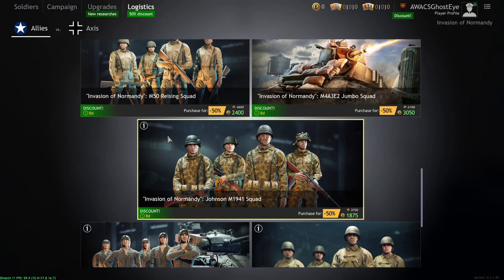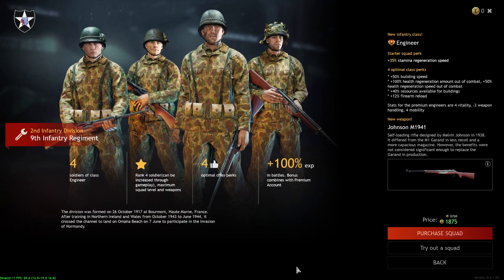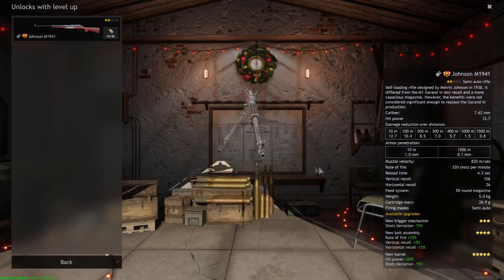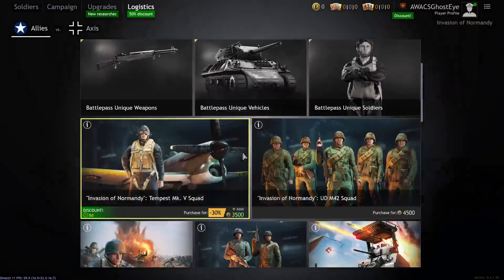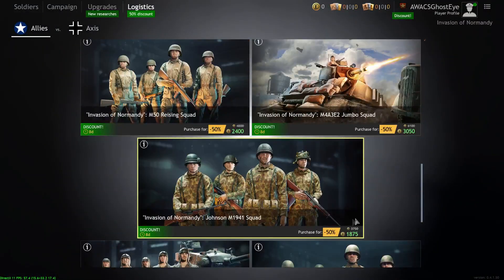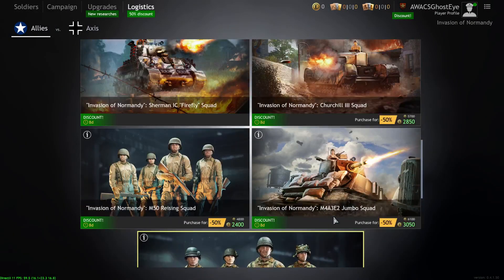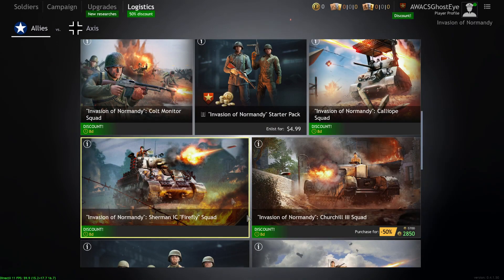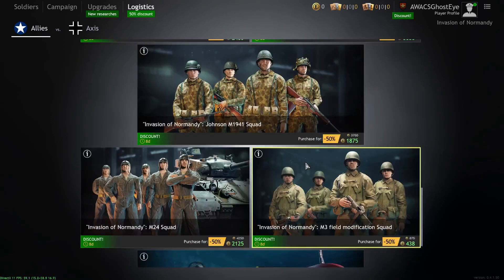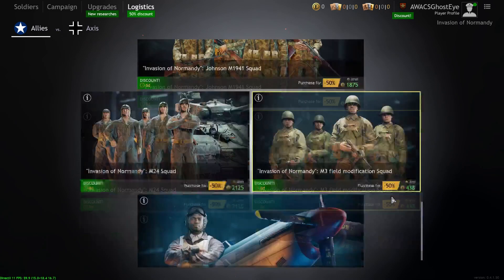The Johnson M1941 Squad — basically level two engineers equipped with the Johnson M1941. I don't recommend it just because they're level two engineers with a cool camo, but for the 20 bucks they're asking, you could put that toward the Calliope, the Colt Monitor Squad, the Firefly, or even an M3 Field Modification.